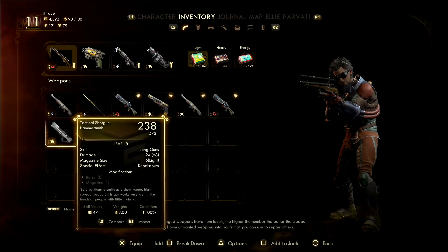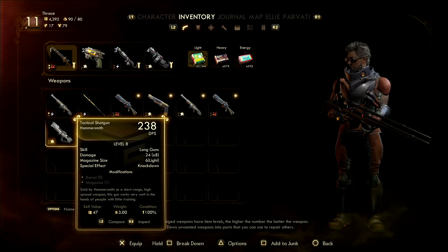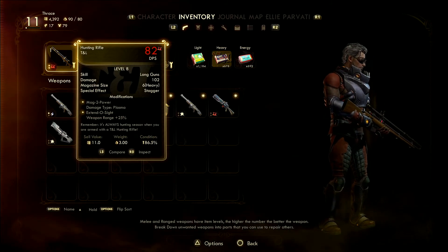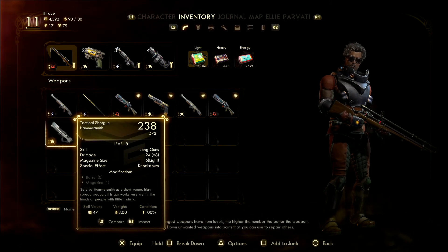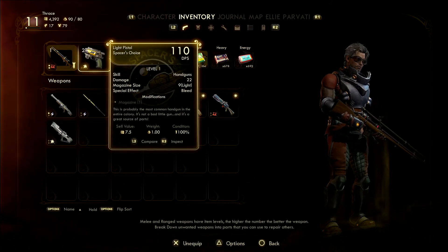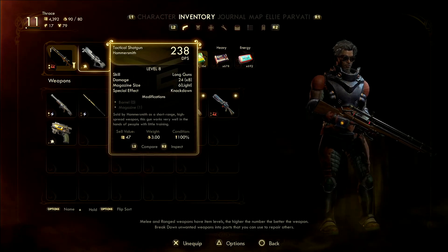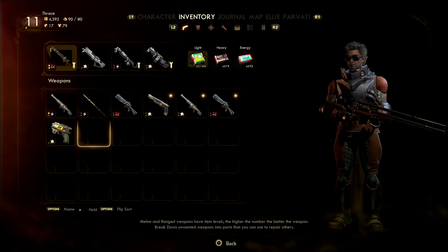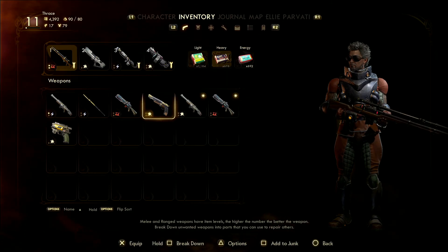So I'm over-encumbered again. There is a vending machine so I could sell some stuff. I really like the look of this shotgun — so it's classified as a long gun, which is awesome. Uses light ammo, okay, so I can swap it out for my pistol. Nice. As much as I love that pistol, I'm glad to get rid of it. I don't know if I want this grenade launcher, but then I'm not improving it so it's always going to look rubbish.